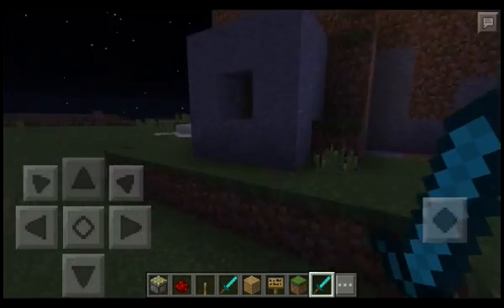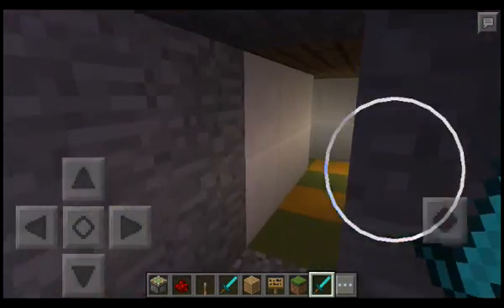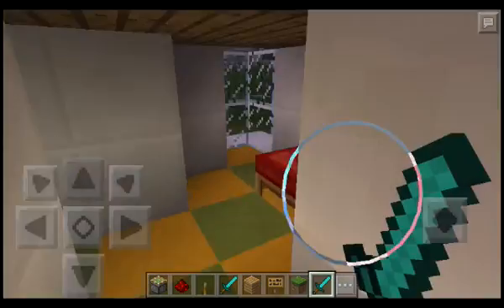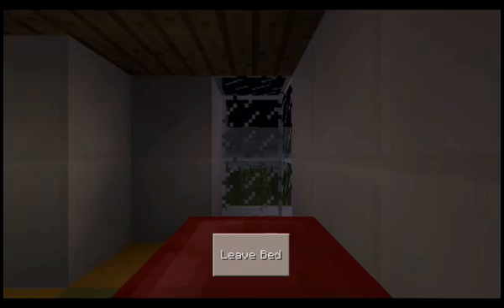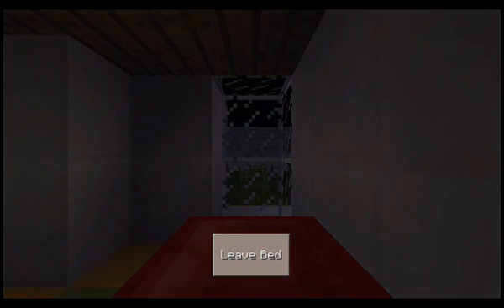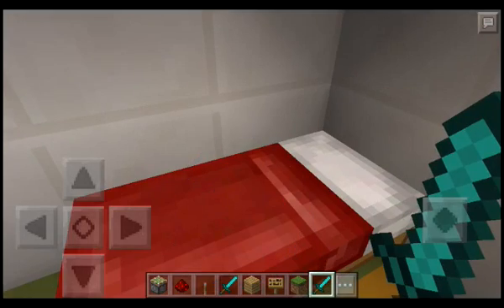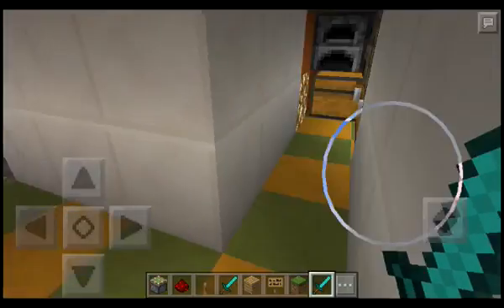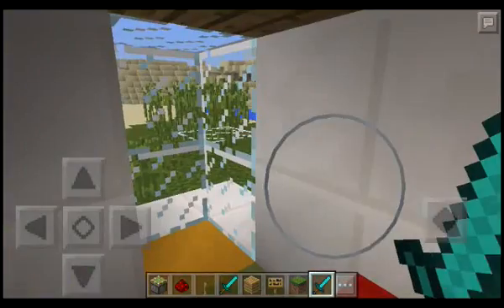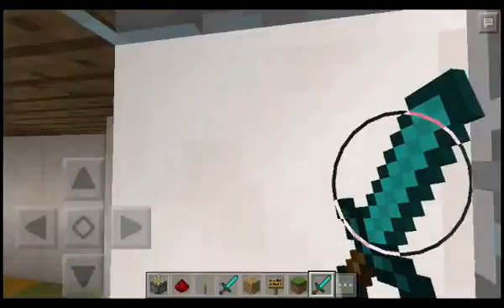Let's open it up. So this is my house — I opened it up, this is pretty nice. I'm going to go to sleep now. And if you're a really good redstone maker — which I'm not — you can close it from the inside, but I'm not very good at redstone.